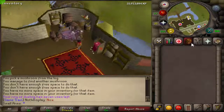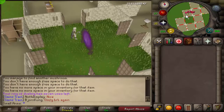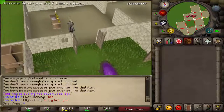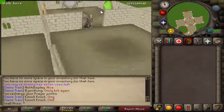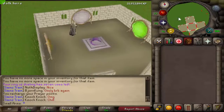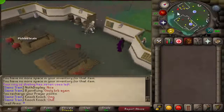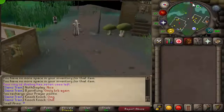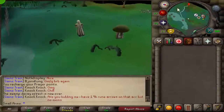Go ahead and teleport back to your house and I'll show you how you're going to want to have your house set up for this. This will require 50 construction. Go ahead and pray at your altar if you have one built, then go to your Canifis portal. This is why I said Desert Treasure is recommended - to have this portal. This is a very good investment. I highly recommend having 50 construction and your house set up just for stuff like this.